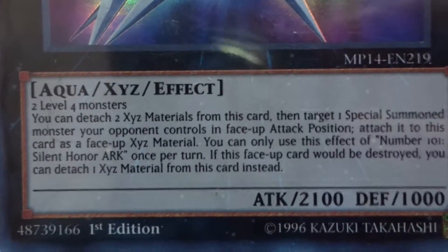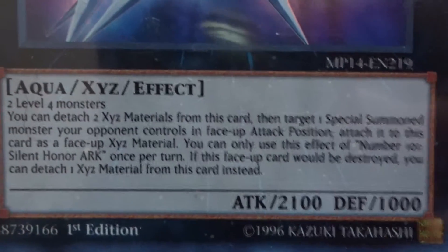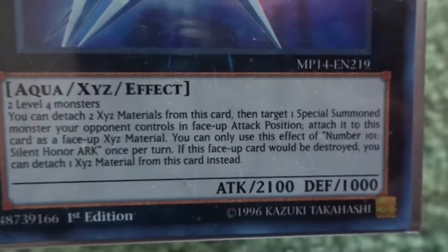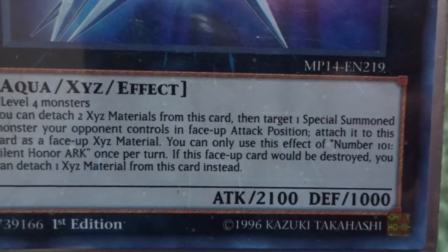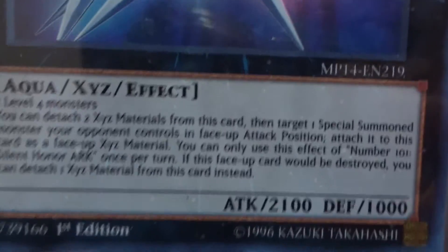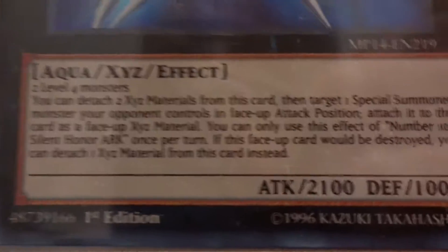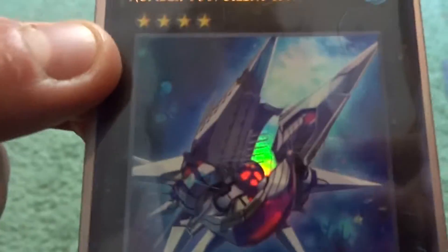The last Xyz is Number 101: Silent Honor ARK. I can detach two Xyz materials to target a special summoned monster my opponent controls in face-up attack position and attach it to this card as Xyz material. You can only use the effect once per turn. If this card would be destroyed, I can detach an Xyz material instead. So I can steal a good card and use it as protection.